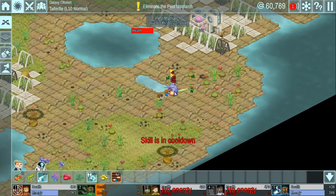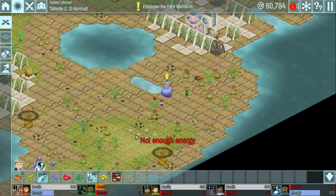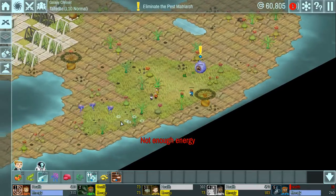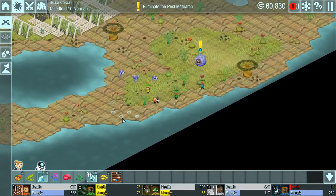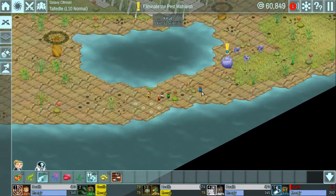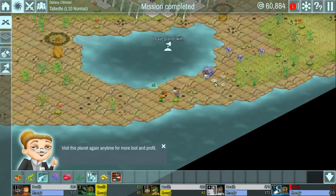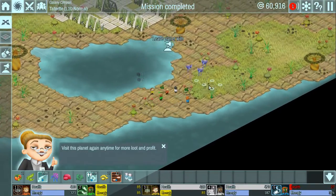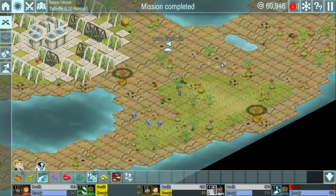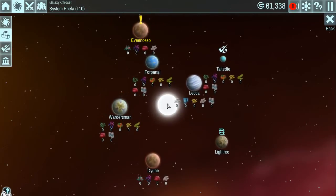Oh my days, we are so getting wrecked right now! Oh dear - get some healing on, get this matriarch to follow us a little bit and then snipe it. Yes! Tactics - there's a little bit of tactics still in there. Wow, well we did it! So we can leave the planet - that's a nice quick one.